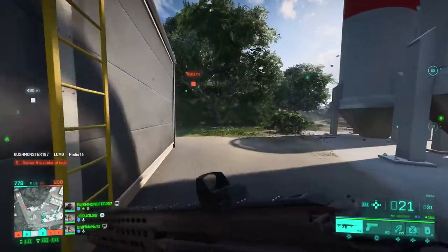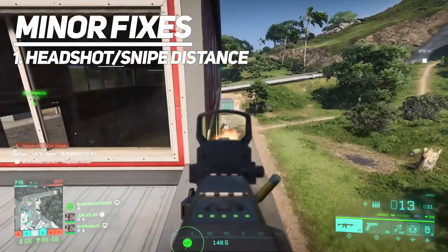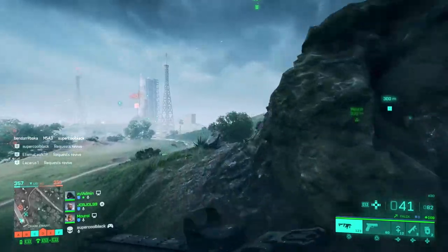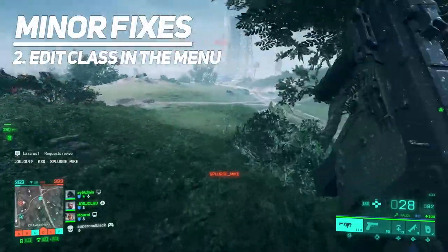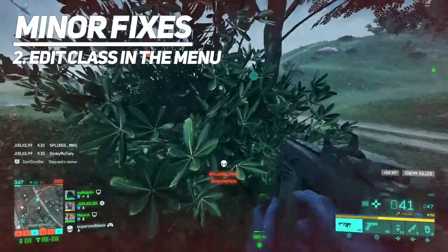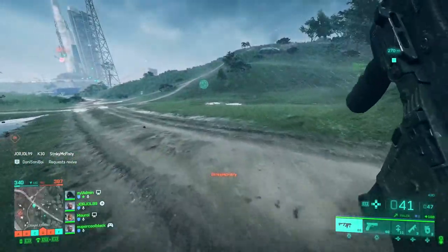Wrapping things up with a few minor fixes: I'd like to see headshot distance displayed on your snipes, like in Battlefield 4 — it was awesome to see how long your snipe was and made for great YouTube content. I'd also like to see attachments adjustable within the menu. It's cool that you can adjust on the fly, but I'd like the typical loadout creator screen we see in most FPS games where you can set up your class in the menu.